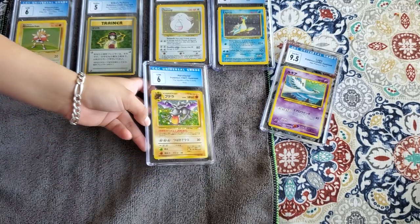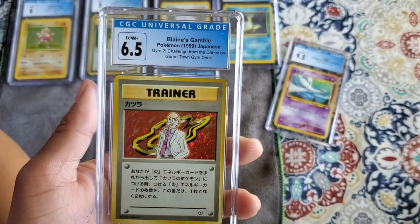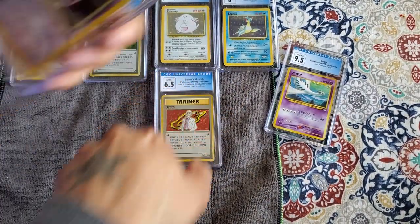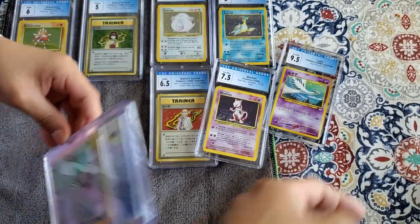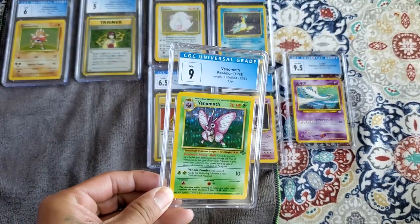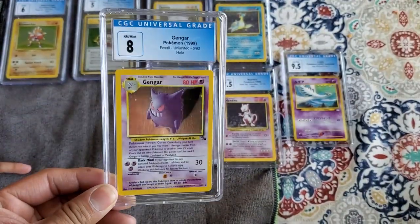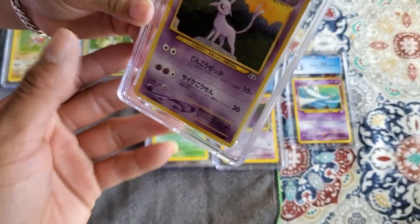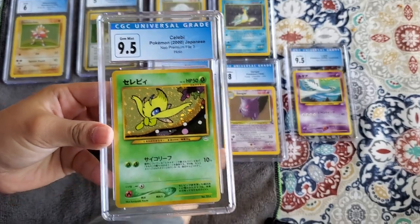Aerodactyl Japanese. And then we have a Blaine's Gamble — beautiful card. Next we have a Mewtwo 7.5, and then we have a Blaine's Venomoth, a 9. A Gengar, 8. An Espeon 9, Celebi 9.5.